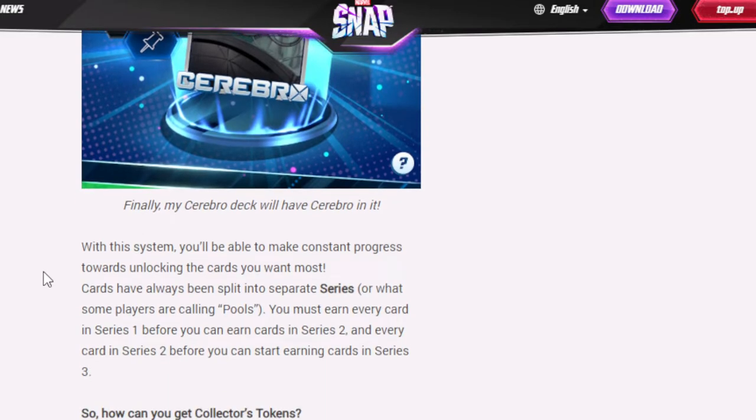With this system, you'll be able to make constant progress towards unlocking the cards you want most. Cards have always been split into separate series — or what some players call pools. We call it that because that's what the datamines call them, even though inside the game they don't use that term. Interestingly, pool 1 is technically the third pool, because there's a starter pool and beginner pool before it.